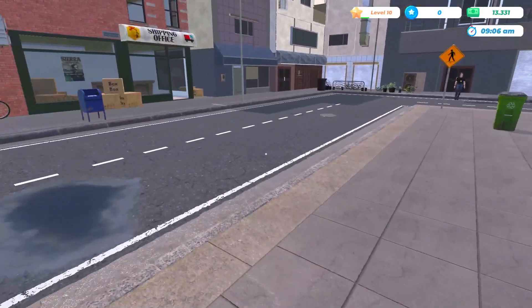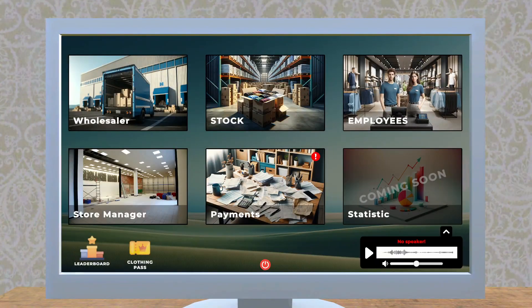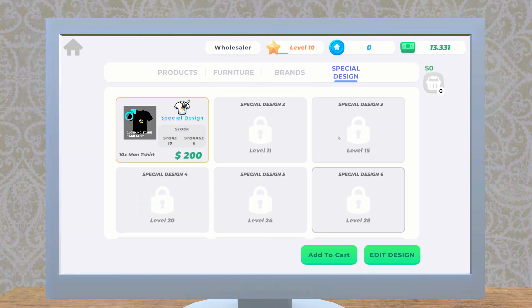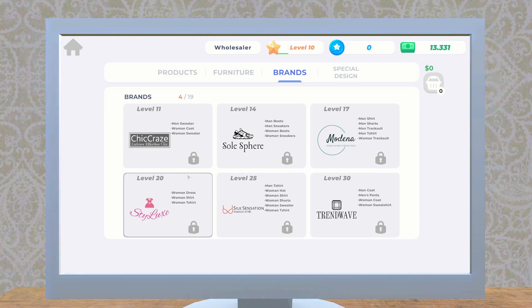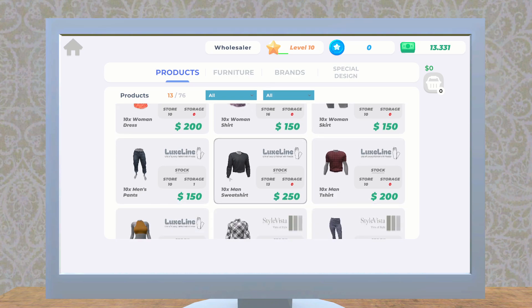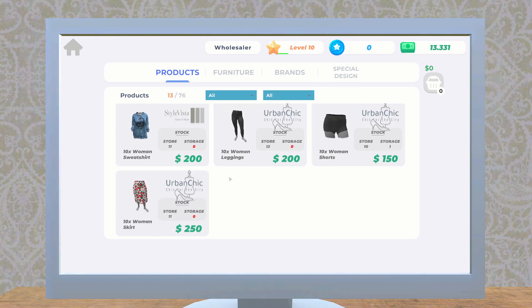We'll open up right away since we kind of got everything all sorted. So at level 11 we can get a new special design and we can also unlock the Chic Craze collection, which has a men's sweater, a women's coat, and a women's sweater — yeah, I think we want that! Okay, let's double check everything has enough in stock. We certainly do! It also shows what's in storage — we have one single one in storage and 10 on the shelves.